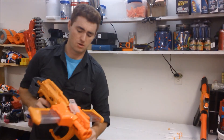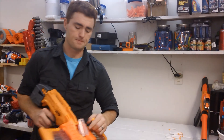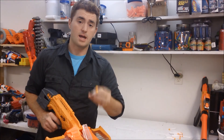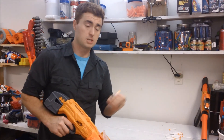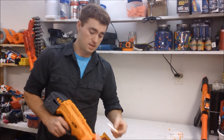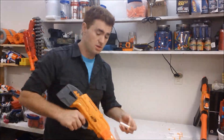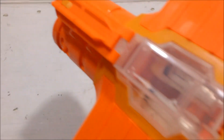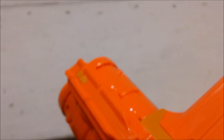I'll go over to the workbench and give a close-up of what's happening. It basically boils down to the way that the Accustrike copy heads — or genuine Accustrikes or the Precise Pros — the way the tips are attached to the foam rods. It's just more secure and it allows it to feed better. Now I have my magazines loaded with the Ekind Waffle Tips, and I'm going to fire and we're going to watch and see if I get jams.